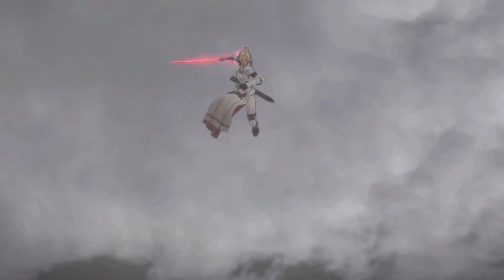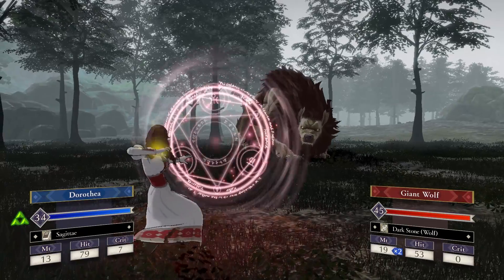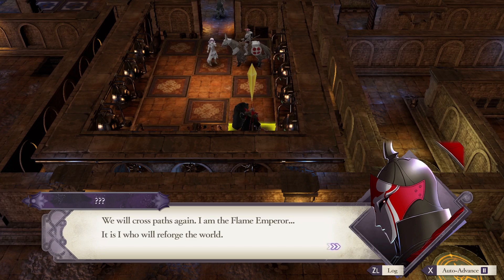These hero relics really remind me of Genealogy of the Holy War. Health bars from Dark Dragon — nice. Sagittae from Gaiden — nice. Racism from Tellius — nice. This Flame Emperor guy really reminds me of Genealogy of the Holy War.